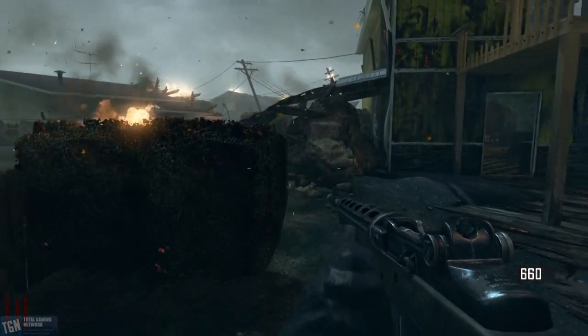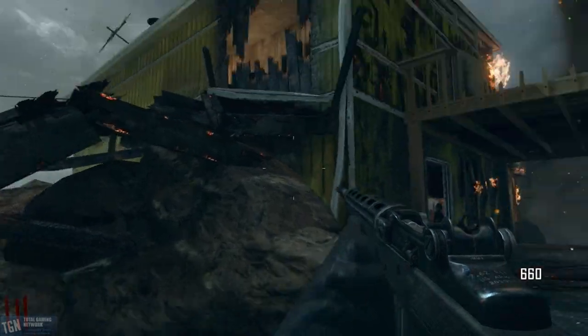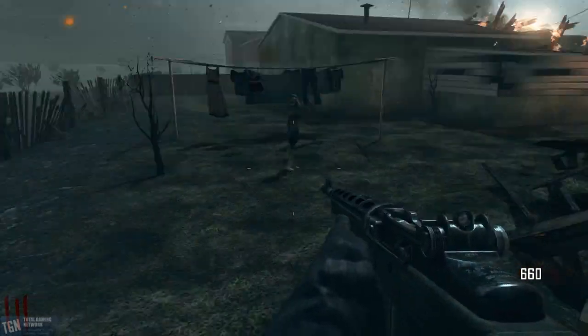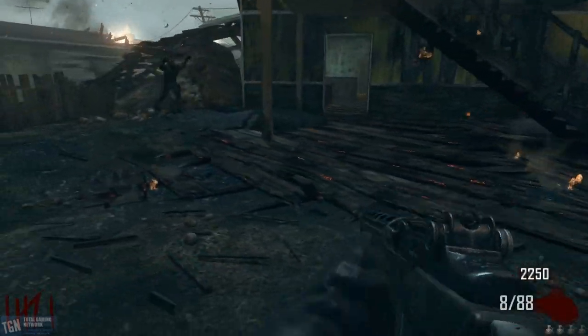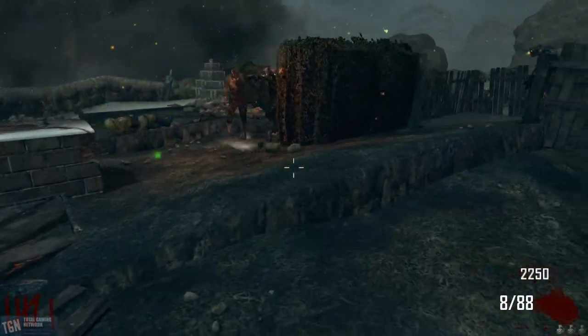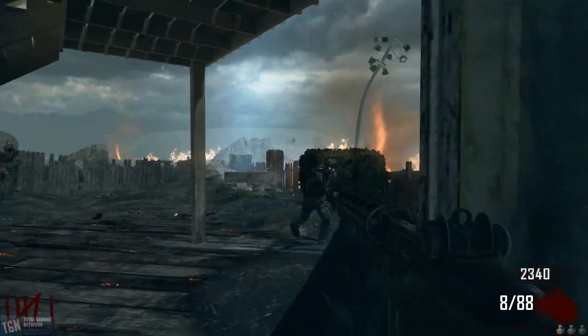If you don't really find much joy in simply trying to survive, two of the three core maps feature a new grief mode. This mode pits two teams of four against each other. While your bullets may not physically harm the enemy team, you can shoot them in order to obscure their vision and make it difficult for them to survive the ever-increasing number of zombies knocking at their door. Simply out-survive members of the opposing team to win.